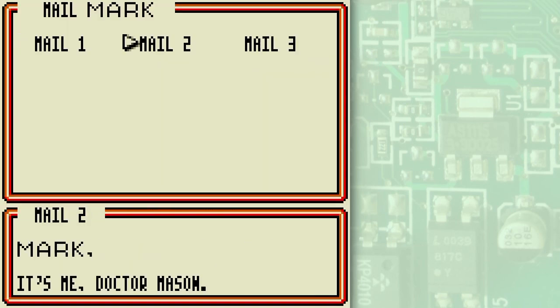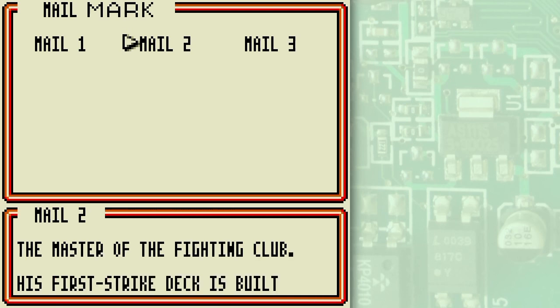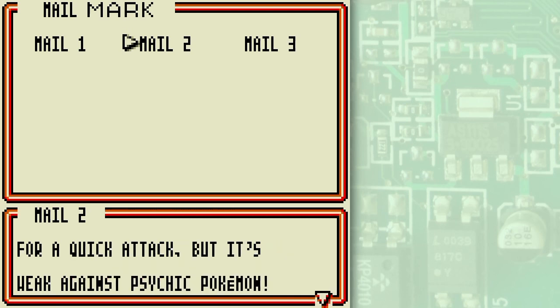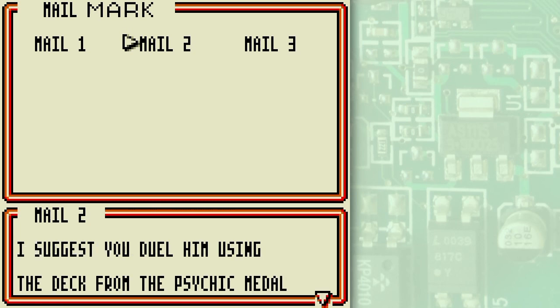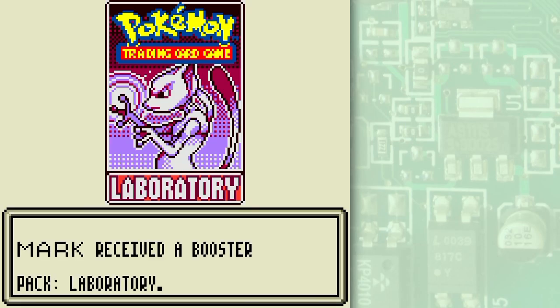We got two new pieces of mail. Mark, it's me, Dr. Mason. I have some information for you about Mitch's deck — he's the master of the fighting club. His First Strike deck is built for a quick attack but it's weak against Psychic Pokémon. It's probably one of the most powerful decks in the game, so don't tackle him until later. I suggest you duel him using the deck from the Psychic Metal deck machine. Here's a booster pack for you — I got a Laboratory booster pack!